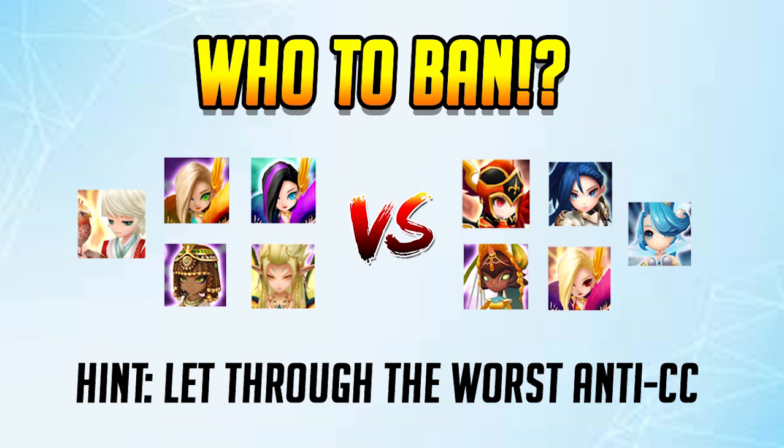Now let's test your expertise in drafting and see how many of these you get correct. For this example, you are a first turn player playing a CC first turn comp. When you're playing this kind of comp, usually you're up against the same comp, so it's who has the fastest speed that's gonna win. But in this case the opponent is a second turn player and they decide to pick a NIST draft against you with anti-CC. Remember, banning is all about taking out the unit that is most troublesome to your comp.